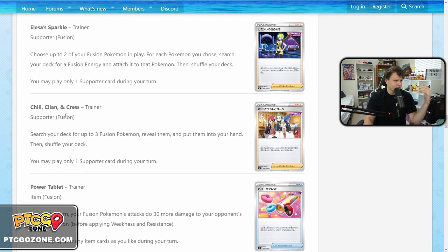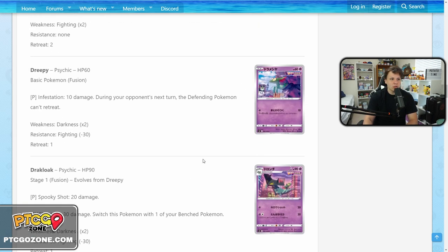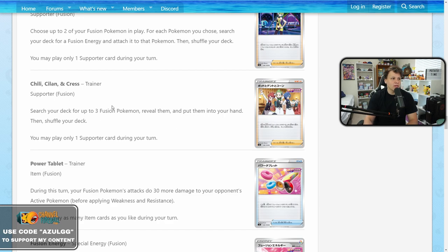Then we have Chili, Cilan and Cress — a supporter that lets you search your deck for up to three fusion Pokemon, reveal them, and put them into your hand. I actually think this card could be really, really good. I'm normally not a huge fan of Pokemon search supporters because they're a little slow, but because of Genesect V being your draw support, if you play this and grab three basics — one being a Genesect — you can immediately draw cards with Genesect. Get double Genesect off this and you've got draw support covered. With Dragapult you could grab Dragapult, candy it out, get a Genesect, get another Dreepy, draw some cards and go.